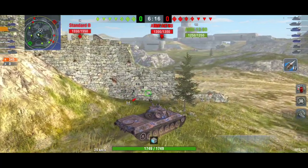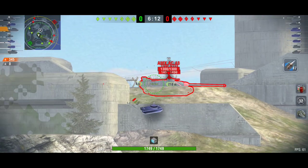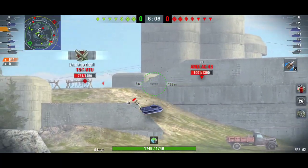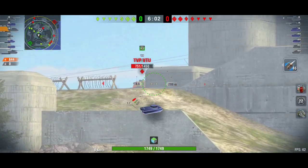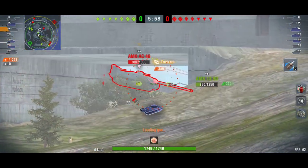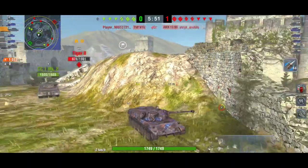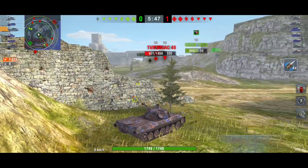I went to the middle as always to spot for my team — dealt a lot of damage by spotting and assistance. Now I'll deal my own damage. That combination of direct damage and assisted spotting damage is the best way to earn Ace or First Class Mastery badges, and I've done a lot of them with this tank.